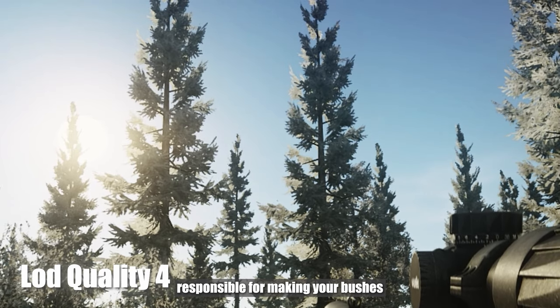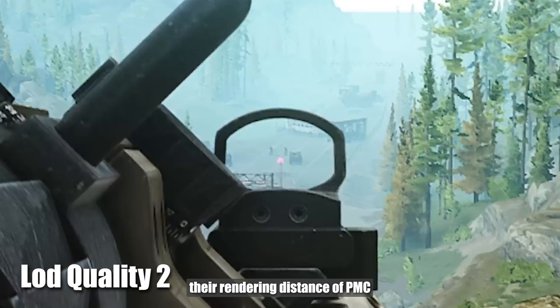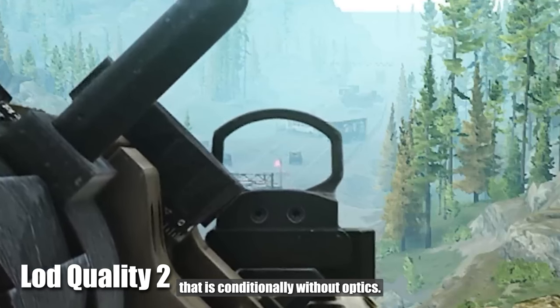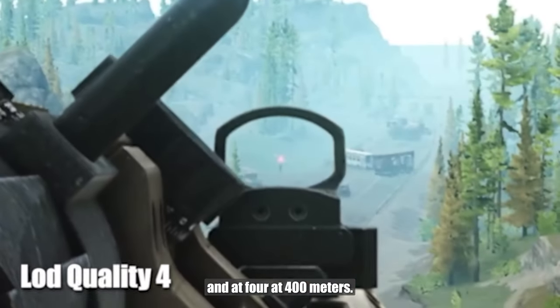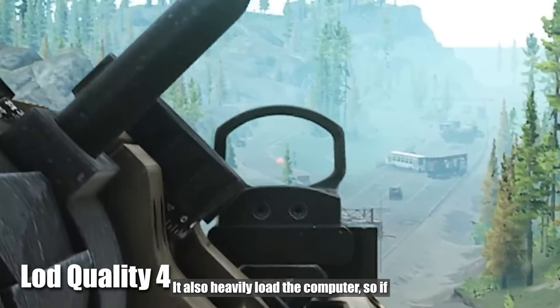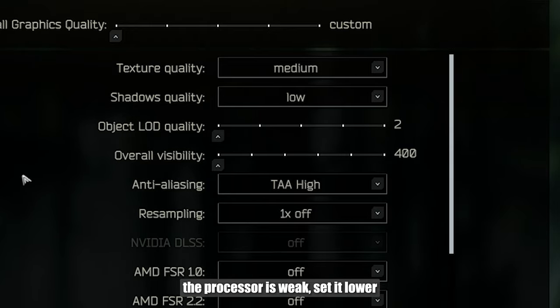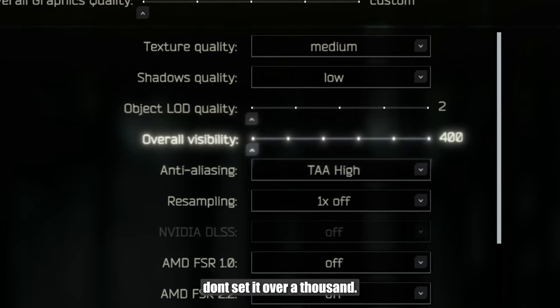Object LOD quality is responsible for making your bushes look like bushes, not torn paper. It also affects the rendering distance of PMCs — without optics, at LOD 2 you will see PMCs at 200 meters, and at 4, at 400 meters. It also heavily loads the computer, so if the processor is weak, set it lower. General visibility: don't set it over 1000, you don't need it.